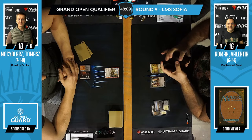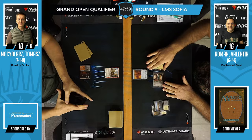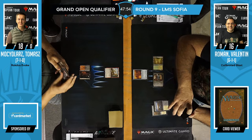A Temple Garden accompanying Xander's Lounge — full domain mana base already by turn 2, all 5 colors available. It could still be basically any soup-type deck. There are many variants. It's a Sion of Draco — a 2-mana 4/4. So now Tomasz is thinking: probably a zoo-ish strategy, I want to prioritize removal.